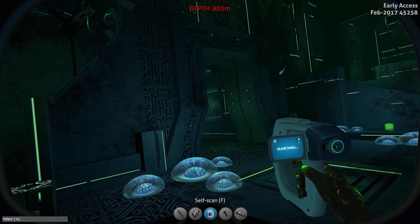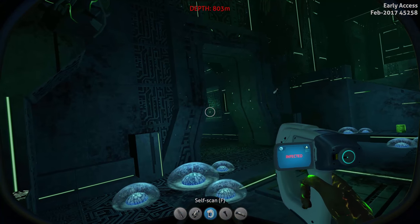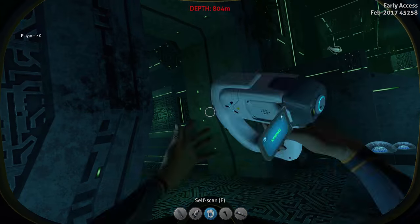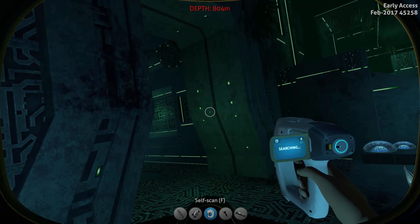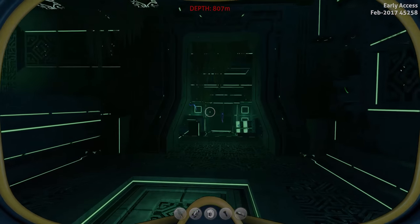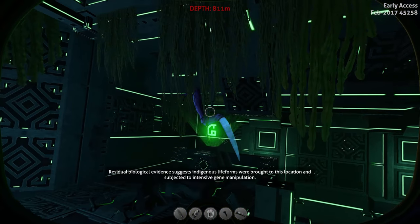At that stage you would normally get the sequence revealing that you are infected. At infection level 1.0 we are now cured: 'Performing self-scan — vital signs normal, no remaining sign of bacterial infection.' That covers all the messages you get from scanning yourself.